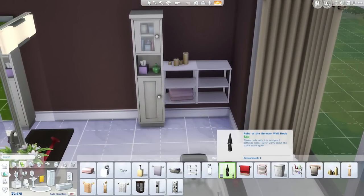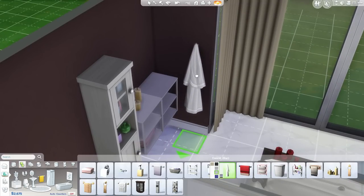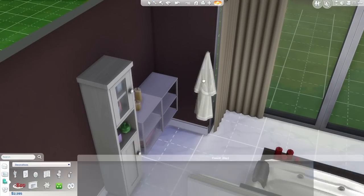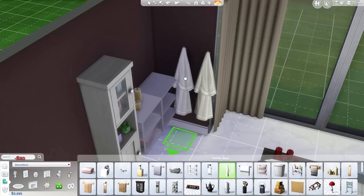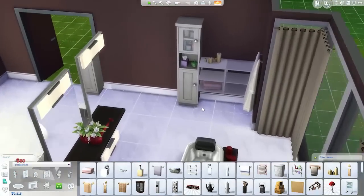Then we want to probably have a little bathrobe kind of thing — we'll do that on this wall here. Get one there, and maybe another one. A couple of them — you know, you're two. You're two. You can share the tub.